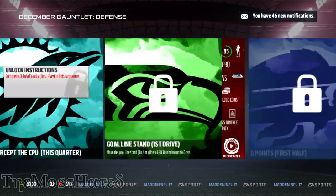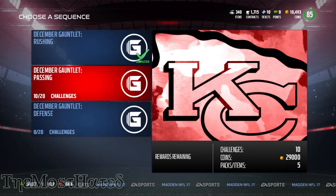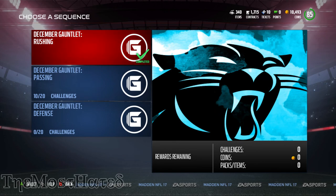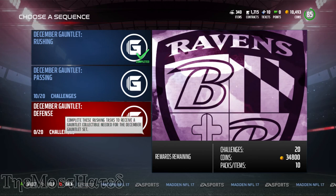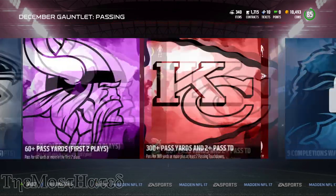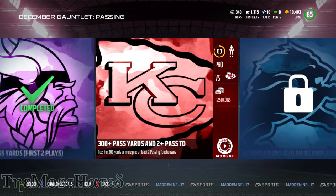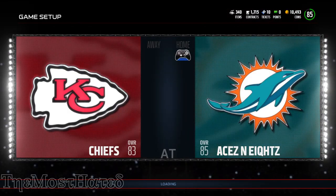There are some challenges in the Gauntlet that take a little bit of time. Like this rushing one — it went by really quick. I finished it in an hour, and I know an hour sounds like a lot, but if you look, you get 34,000 to 35,000 coins in an hour. That's really good. I've already completed these, so I'm going to show you just a little bit of how I do this. This one is 300 passing yards and two passing touchdowns.